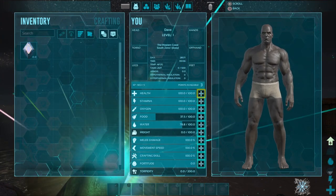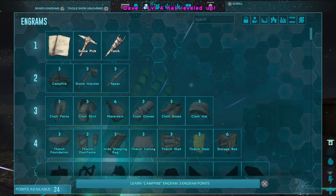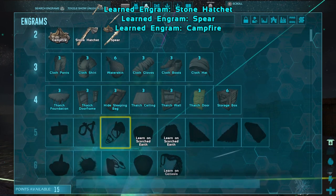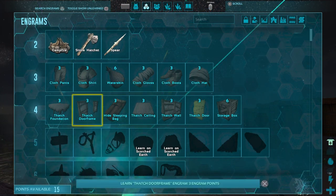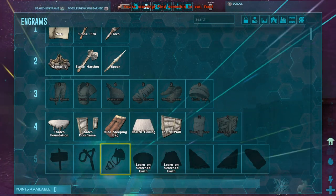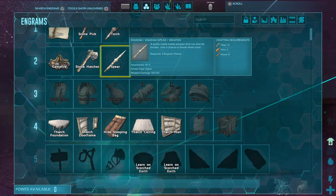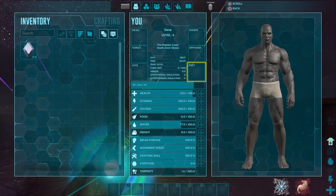To add points, just go to the plus symbol on whatever stat you want and add the points. That takes us to Engrams, which are basically learned crafting recipes. Make sure you only learn the important ones — for example, level 5 has a Therizino saddle, and if you haven't tamed one I would not learn that. You cannot learn every engram, so it's really important to only learn the ones you feel are necessary. Down the road, if you don't like what you've learned, your points and engrams can all be reset later in the game, but it will take a while before you can do that.